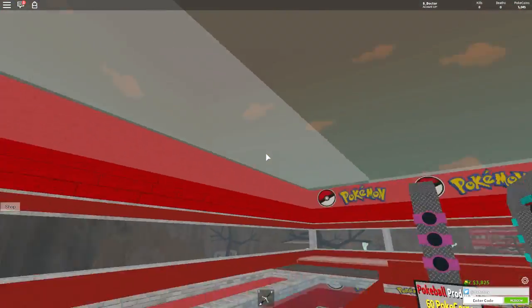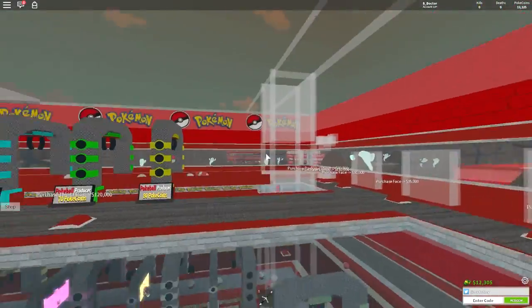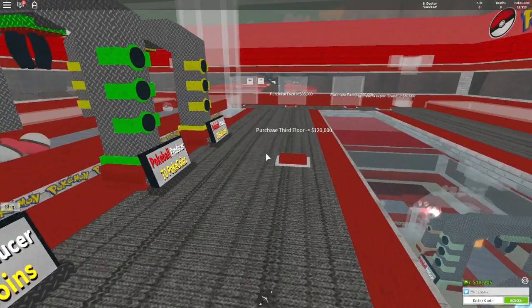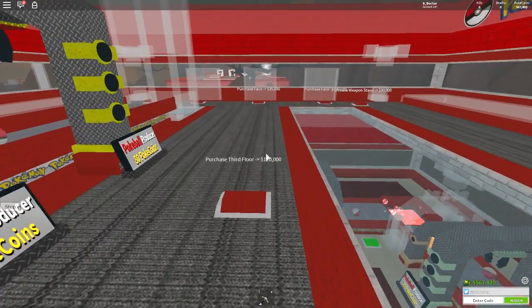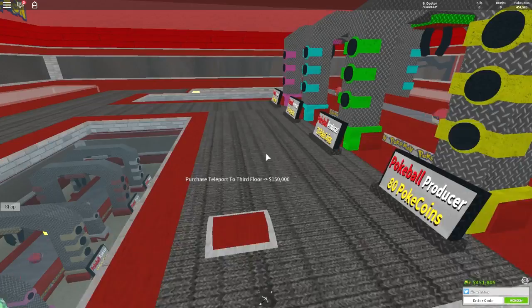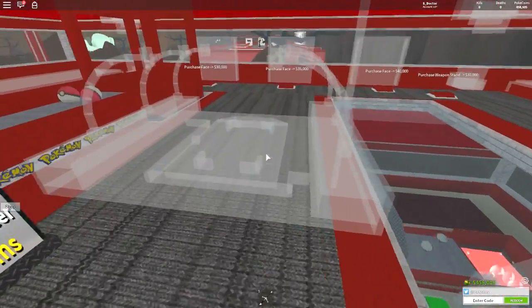There's a third floor! Wowzers. We are going to definitely need to see what that is. Are we going to get extra conveyor belts? Let's find out. So $560,000 later, we can purchase the third floor. We can also purchase the teleport to the third floor, which I'm guessing is building right here. We grab that — zoop — we're up onto the third floor. So are we going to get more conveyor belts?